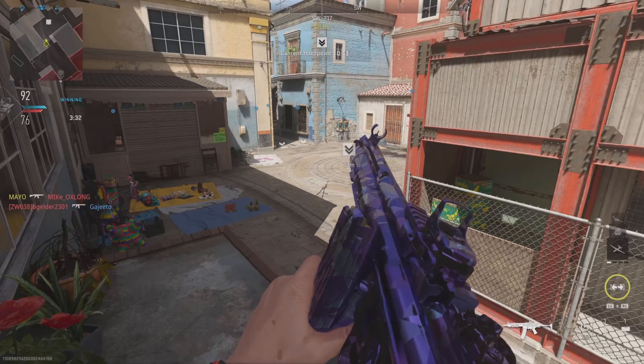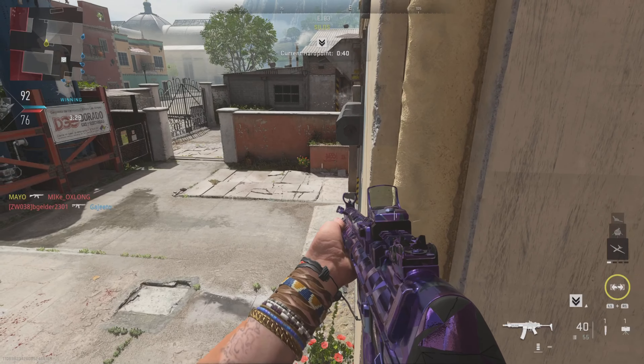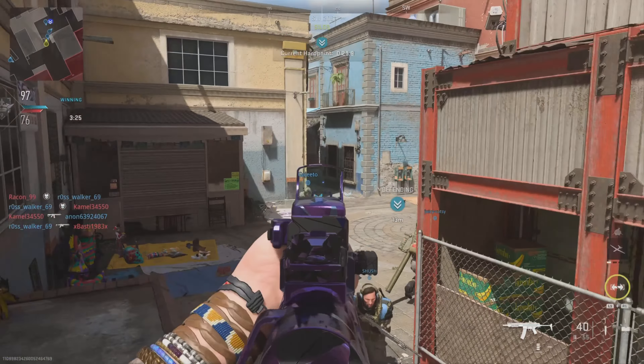Hello guys, how's it going? Welcome back to the nuke series. This is going to be episode 7, and in this episode I will be using the Lachman 556 Assault Rifle in polyatomic camo. If you don't know what the nuke series is, it's basically just a series where I'll be getting a nuke with every single weapon in the game — yes, including launchers — with the polyatomic camo on it. And I'll probably do the same again when I unlock Orion.